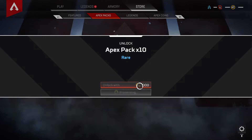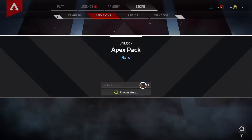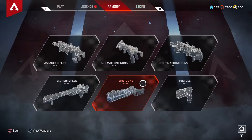Let's unlock. We're selecting packs — let's do 10, 20, and then 25. So let's see what we get in these packs right here.